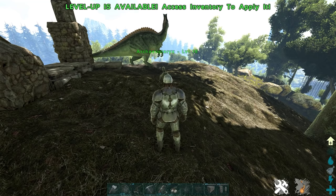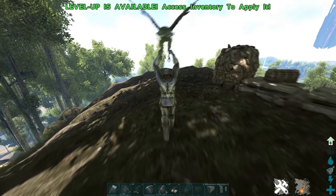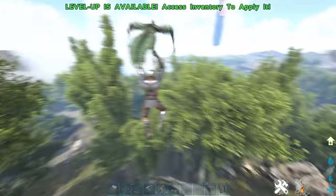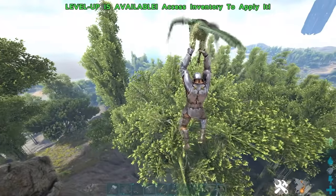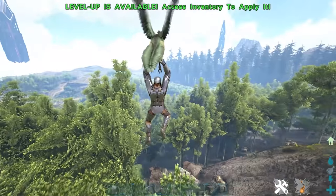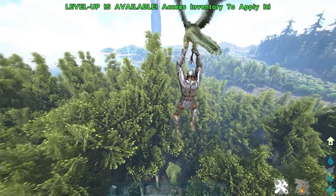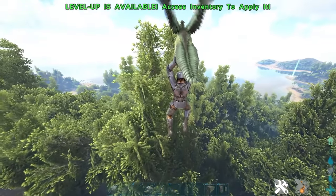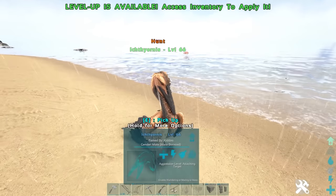Tip twenty-one: if you tame yourself an Archaeopteryx, you can use it as your own little parachute. It works like a parachute but is a lot more agile — you can switch directions in the air. It does have uses in certain caves, though honestly I think it's more of a fun tip to mess around with your mates. Nevertheless, it's the kind of thing that makes ARK unique.